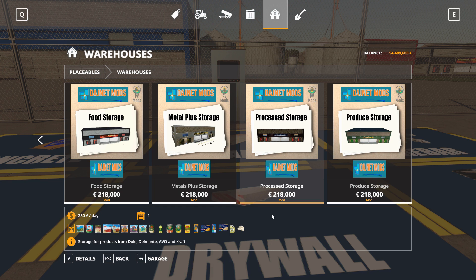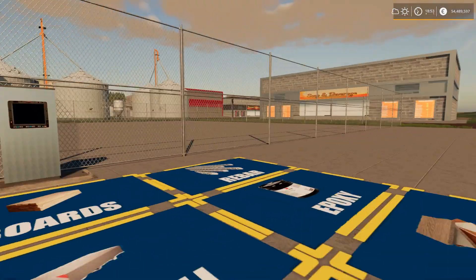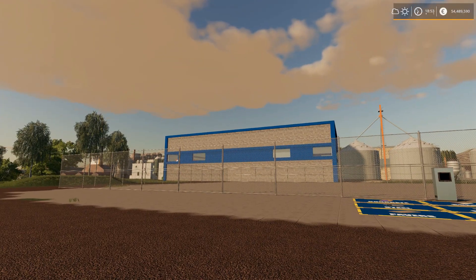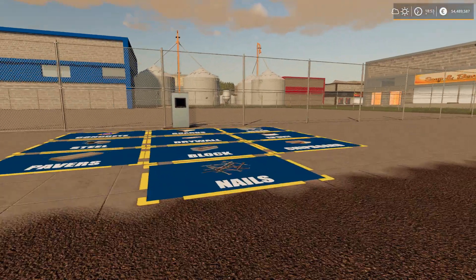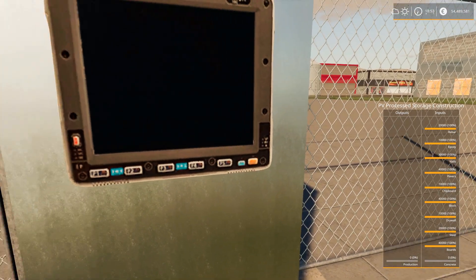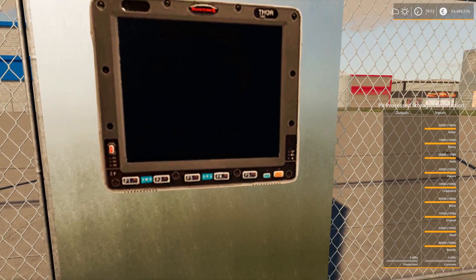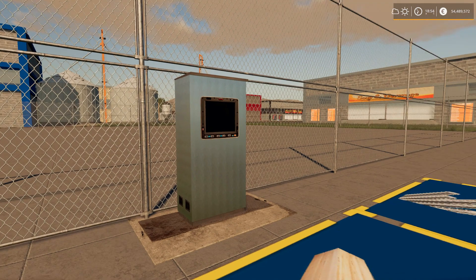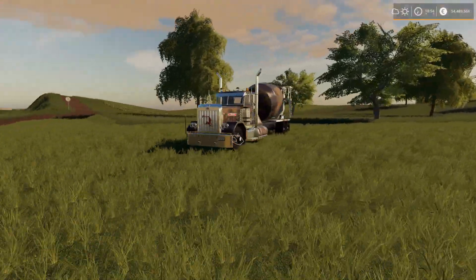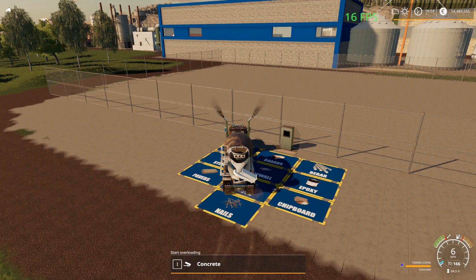Where do we need to put that down? On this map I tried to collect all the storage facilities in one spot. That gives some lag but it's really nice to have all the storage built in one place. The construction storage is just on the other side, so it didn't take long to haul everything it needed. It needs the usual things — we only need to shove in concrete now. Everything else should have been brought over: 20,000 rebars, 10,000 epoxy and so on. Nothing major, just normal resource usage for storage facilities. We got our concrete truck filled up with all 100,000 units, so that should do it.